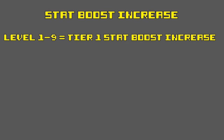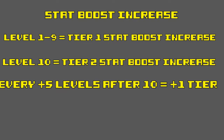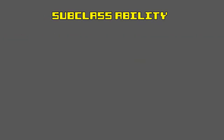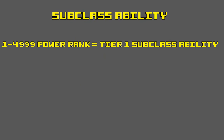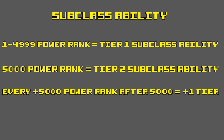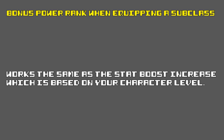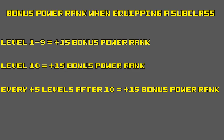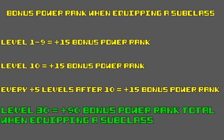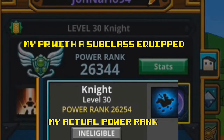From level 1 to level 9 you get the tier 1 stat boost of that subclass. At level 10 you get the second tier, and at every 5 levels it keeps increasing the stat boost tier until you reach level 30, which is tier 6. The same goes with the subclass ability — it starts at 1 power rank; from 1 to 4999 is tier 1, 5000 is tier 2, and at every 5000 power rank it keeps increasing until the current highest tier at 25000 power rank. Also, equipping a subclass grants a bonus power rank increase based on your character level. At every tier it grants 15 bonus power rank, capping at level 30 for a bonus 90 power rank. Note that this power rank increase doesn't count towards the power rank ability tier.